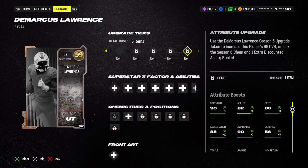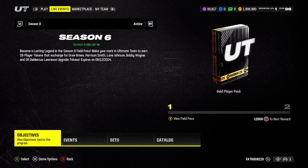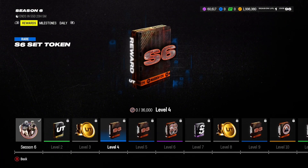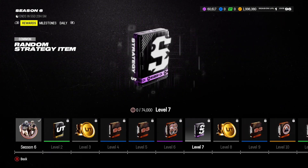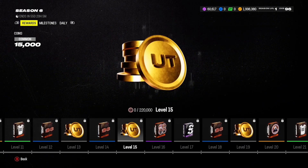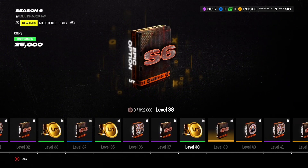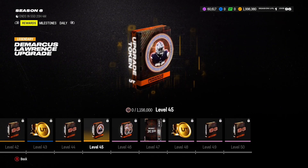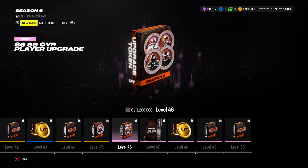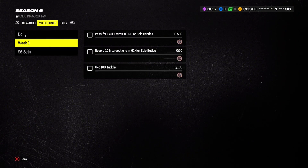Now moving on to how to actually get these tokens — you're probably wondering where you're supposed to get five DeMarcus Lawrence upgrade tokens. This is the new Season 6 promo, so you'll want to make your way over to the Season 6 Field Pass. There will be DeMarcus Lawrence tokens at certain levels. The first one is at level 10, and I believe it's every 10 levels after that. So it goes level 10, 20, 30, 40 — and his last upgrade is actually at level 45, not 50. So it goes 10, 10, 10 until 40, then level 45 for the final token.